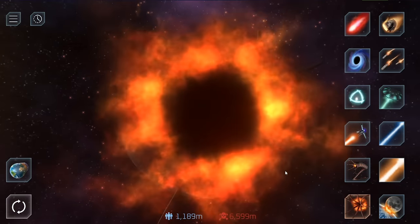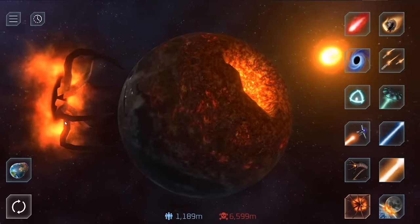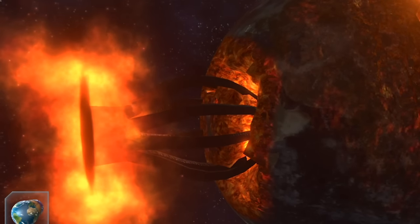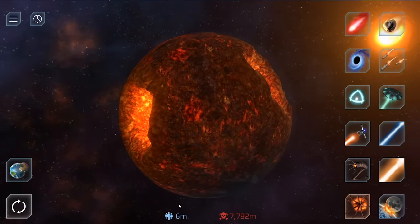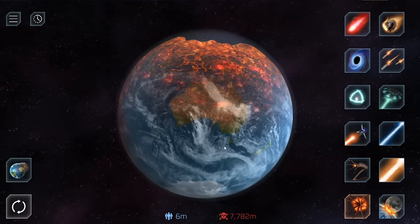Let's see if the earth can survive three Cthulhu attacks. This one will be in super slow motion so you get the opportunity to at least see it coming. There's still 98 million people left — sorry, 6 million people left. I don't know how going from super slow mode to normal mode killed like 72 million additional people. Just took them that long to die.